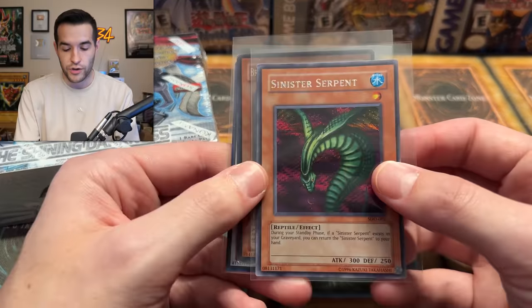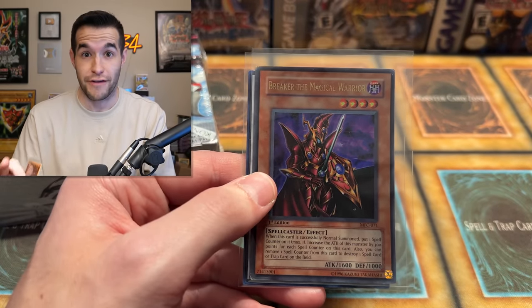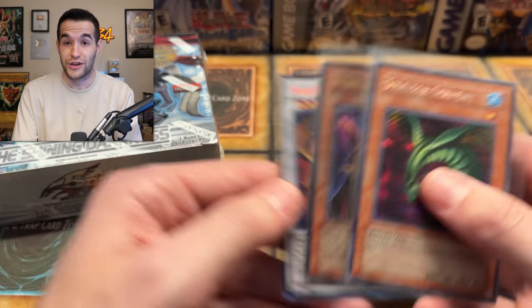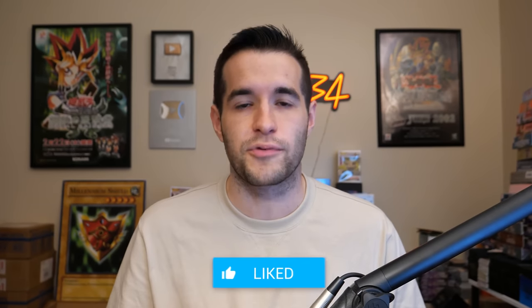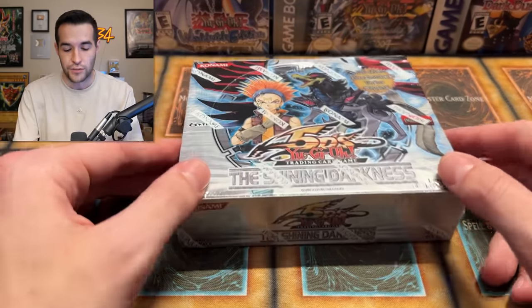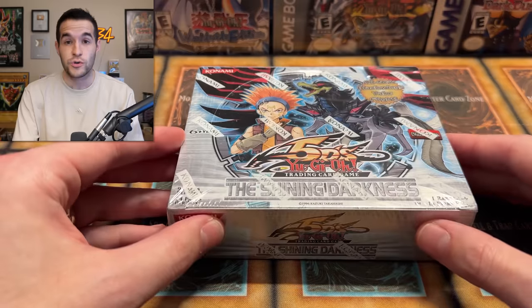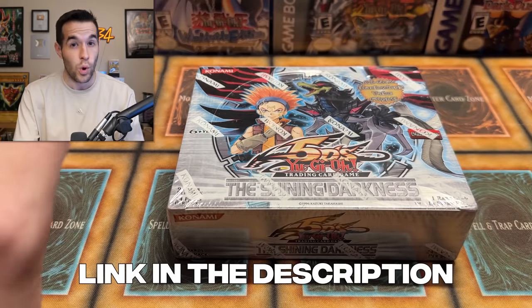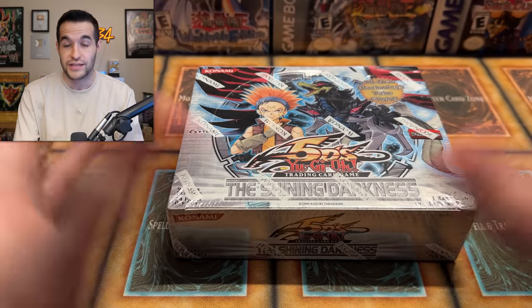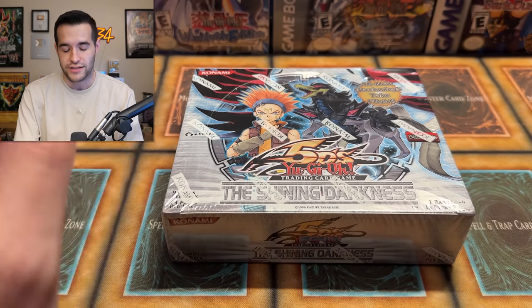We also have a giveaway. I'll be giving away these three cards: Sinister Stir, a first-edition Break of the Magical Warrior - this is in nostalgic condition, very nostalgic - and a near-mint Star Eater Secret Rare. Like the video, be subscribed, turn on notifications. Let me know down below what you want to see, and make sure to thank Ryan B in the comments because Ryan B actually purchased this box from me. After he bought it, he was like, hey, you want to open it on the channel? He also has a YouTube channel - go check it out, it's related to watches or something, not Yu-Gi-Oh. He bought this box and wanted it opened up, so make sure to thank him in the comments and check out his channel.